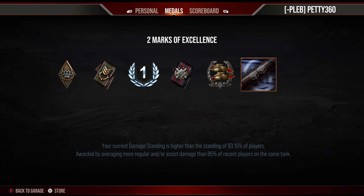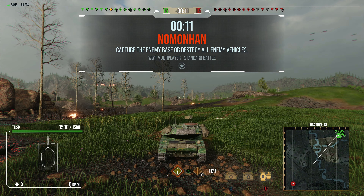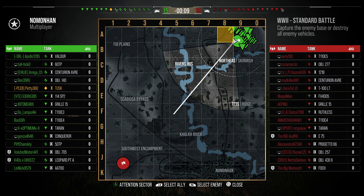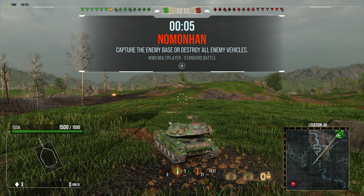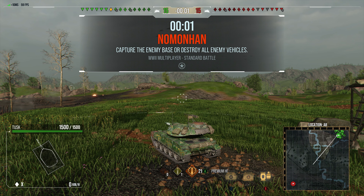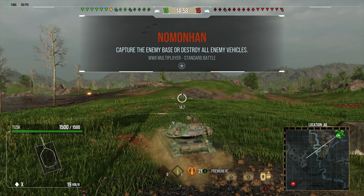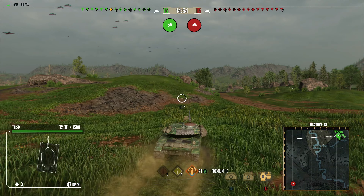We finished that game with a first class, the Confederate, 1371 base XP, 4.9k damage, and 1500 assistance. There were some dirty penetrations in that game — it was rather beautiful. When the Tusk lets you do that you just get this feeling of 'oh yeah, that's great.' It's derptastic and you just can't go wrong with it.